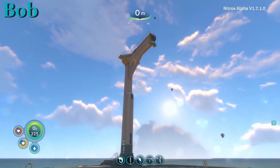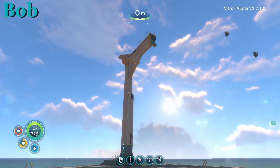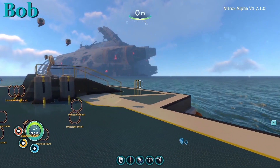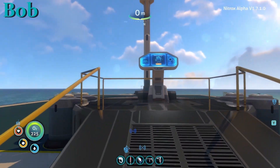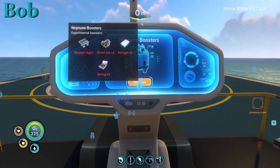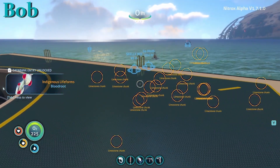Do we need blood oil for anything? I feel like we need blood oil for something. Blood oil? That's what it's called. You should pick some up — if it's new, you might need it. Neptune boosters, plasteel ingots, nickel ore, arrow gel, wiring kit. Yeah, I can make all that. That's easy.